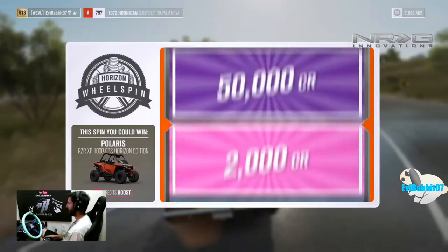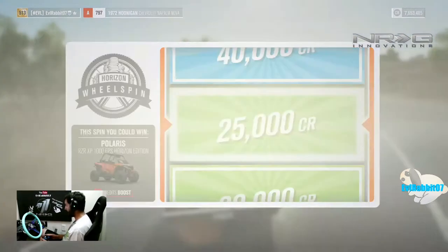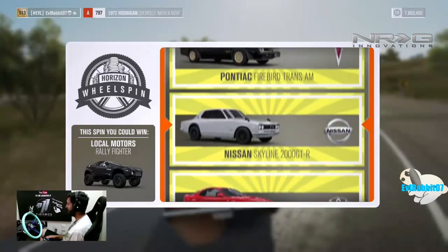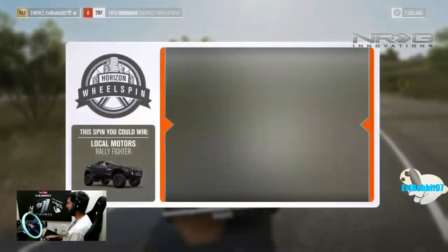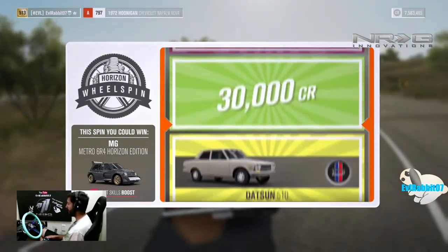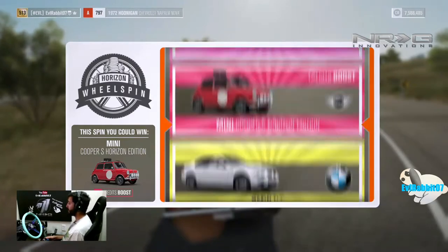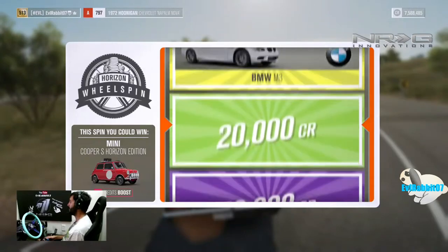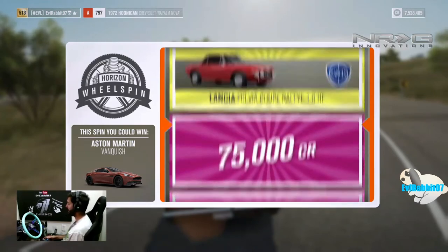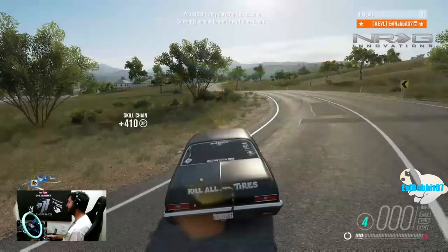We could win the Polaris — I'd take it and probably sell it. We're probably not gonna get a Horizon Edition car. 25x — cool, sweet. Try one more time, maybe two, before the ground dries up. I don't think I have a Pontiac Trans Am. I'll take an MG though — I'll probably never use it but I'll take it. I'll take 75 grand, that gives us one more spin. Mini Cooper Horizon Edition — it's teasing me with all these Horizon editions. 20k — I thought it was gonna be three Horizon editions in a row. I knew we weren't gonna get it. I'll take 5k — okay, thank you, come again.